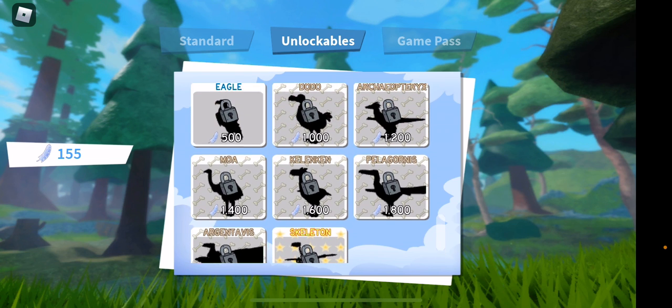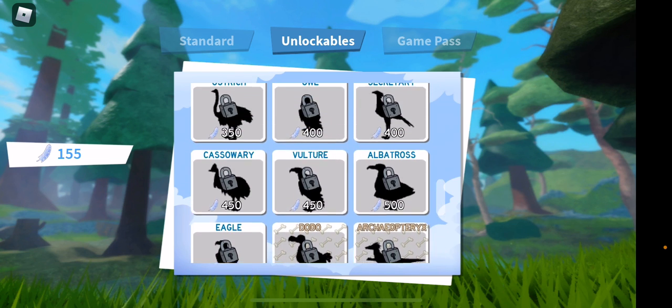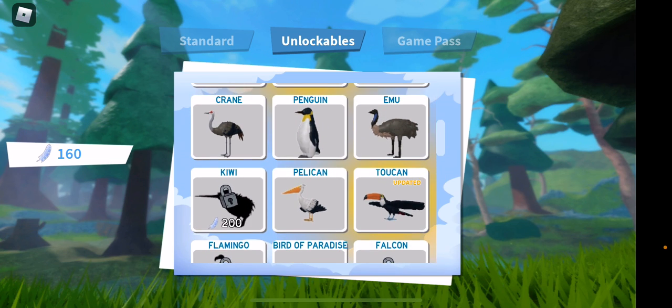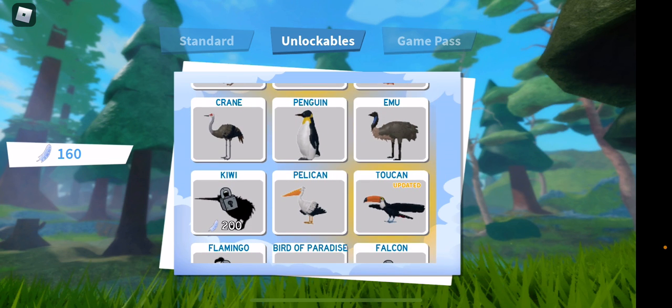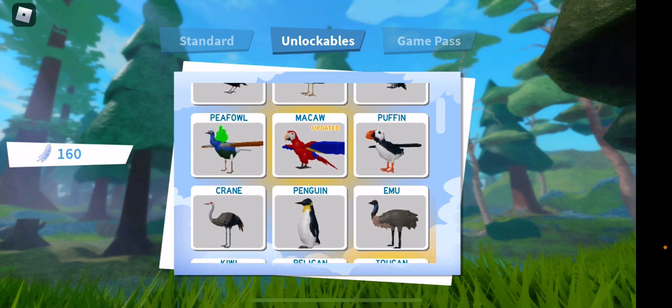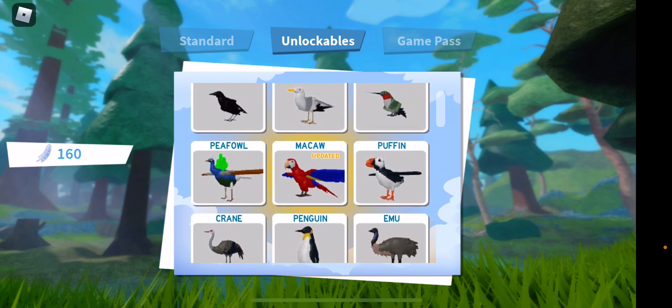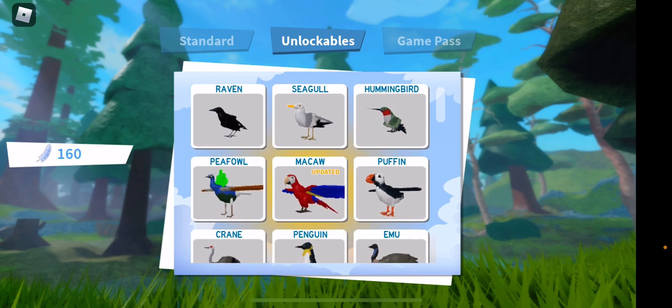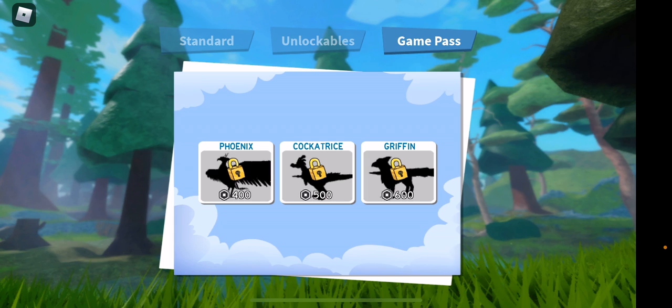And the ones with the bone background are the dinosaur age birds, like the moa. There are so many fun birds: bird of paradise, pelican, toucan, emu, penguin, crane, macaw, puffin, peacock, raven. Then you've got the game pass ones that you need Robux to buy.